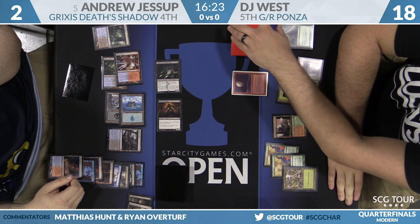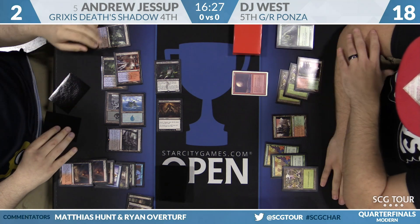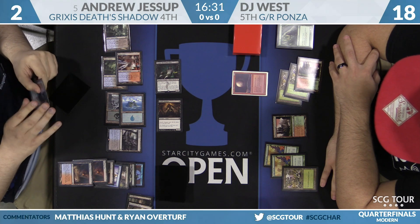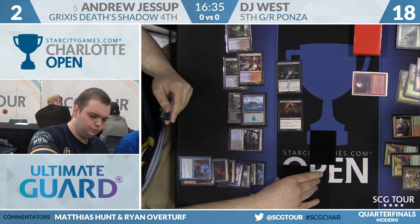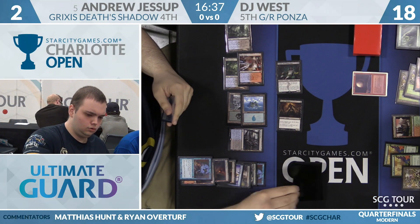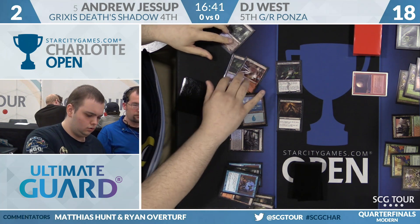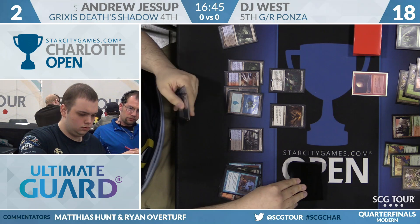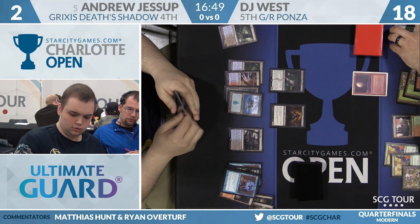Other options in hand: Opt, Dismember, Serum Visions, Fatal Push. Andrew appears to get an Opt off the Tasigur activation. He found a Fetch Land off it, which doesn't really change the math. The game now depends on what's on top of DJ's deck.